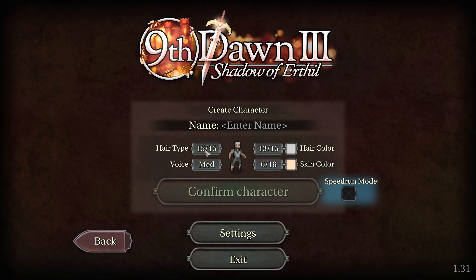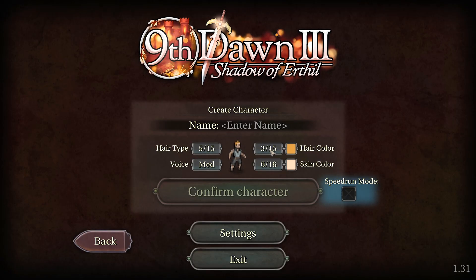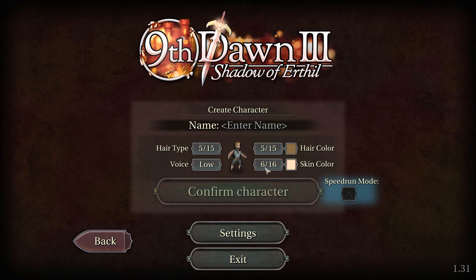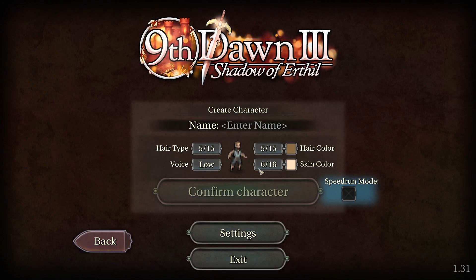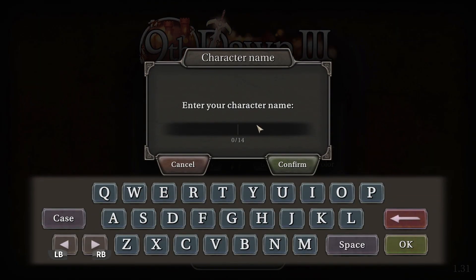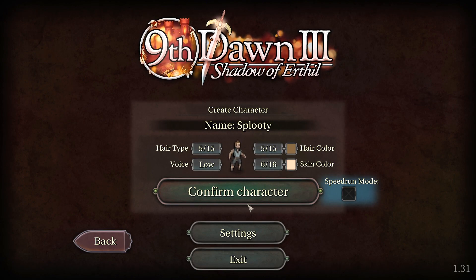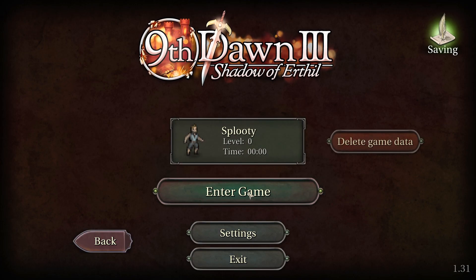We've got to pick what our character looks like. I want a shaved, bald head — that's all I want. Yeah, that looks about right. I want the low man voice, something nice and super deep. I've got to make his name. I will name him Splooty. Let's dive on in and see if this is one of those games you wanted to add to your wish list or otherwise pass on.